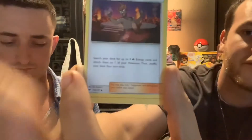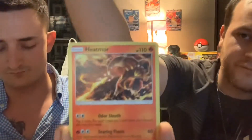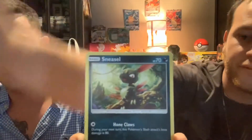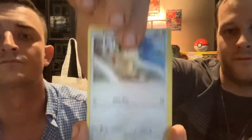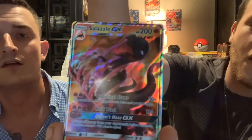Wow, we're pulling all kinds of Darkrai today! Next one: Fairy Energy, Sinistea, Sinistea, Alolan Grimer, Sneasel, Charmander, Crabrawler, Meowth, Kirlia — and Salazzle GX again! Wow, we've been having a lot of doubles pulling in the same openings too.